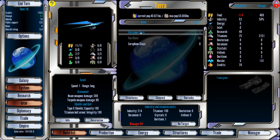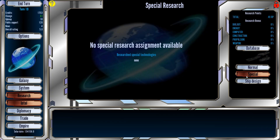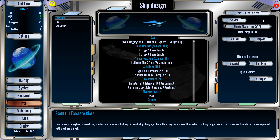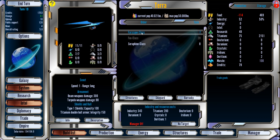I can build a scout with a torpedo, launcher, type 6 laser emitter, titanium double hull, and shields. Let's do that. So now when I go into the system and make this thing, it's going to be the right one with beam weapon, torpedo weapons, and shields. Make a real ship.